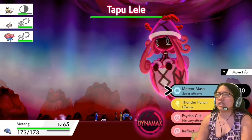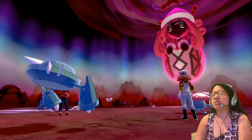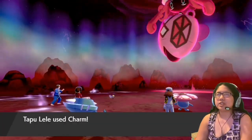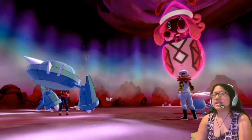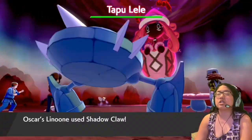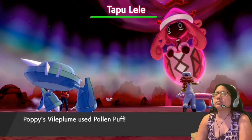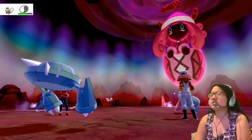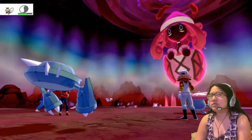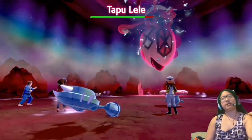Meteor Mash is super effective, so I'm glad I stuck with Matang. Charm — it lowers Rabambi's attack harshly. That's not good. Use all your super effective attacks. Biollante, you also have Pollen Puff? Yeah, you do — I completely forgot about that.